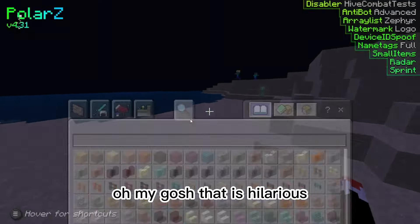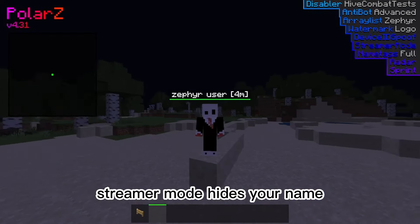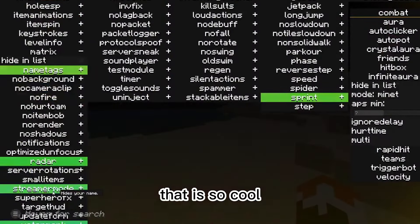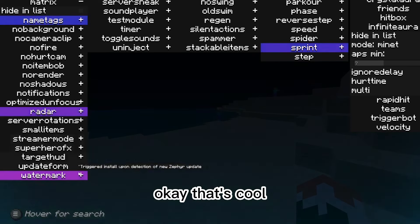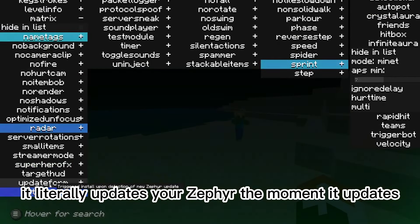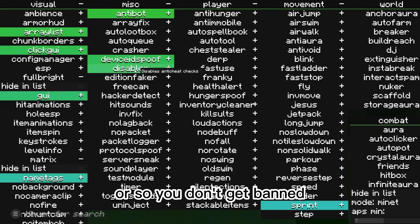Streamer mode — hides your name? Zephyr user. Oh, that's cool. And there's like you can do it for Hive where it literally hides your name. It literally updates your Zephyr the moment it updates, but this isn't even Zephyr, this is PolarZ client, so I don't know. We've got device ID spoofers so you don't get banned, and crap disabler so you don't get banned.